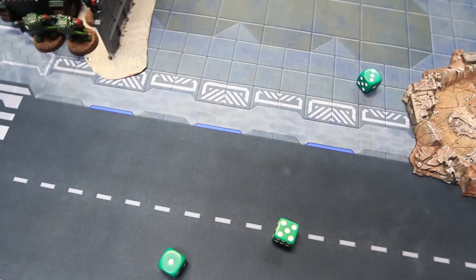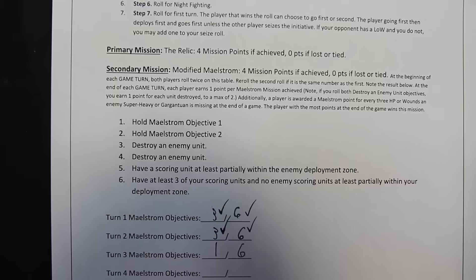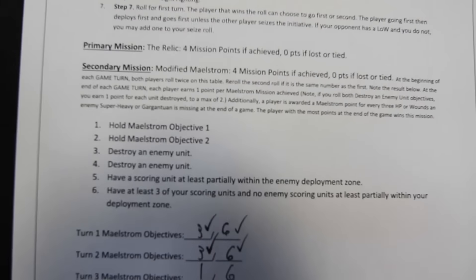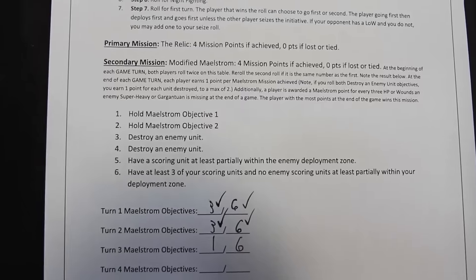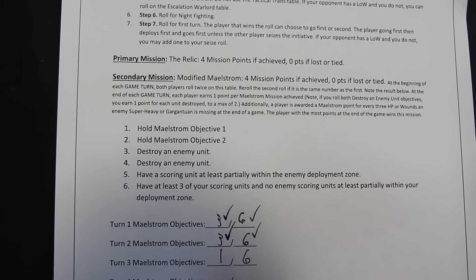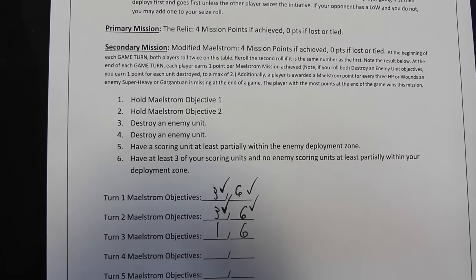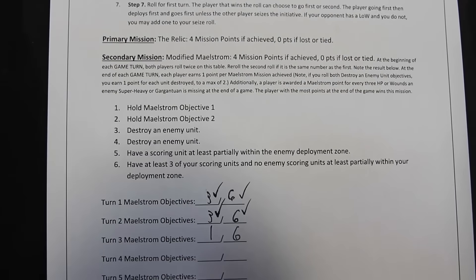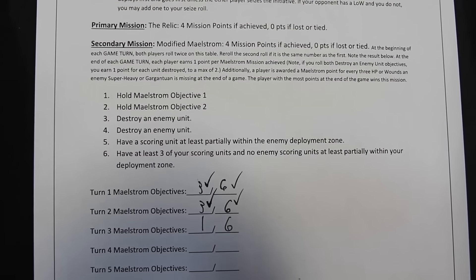Maelstrom results after turn two: Dark Angels scored both — destroy enemy unit and three scoring units in deployment zone. PDF scored nothing this turn. New objectives rolled: Dark Angels get one and six — must hold objective one which PDF currently holds, and again have three scoring units. PDF rolled one and five — hold objective one and have a scoring unit at least partially in the Dark Angels deployment zone.